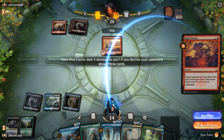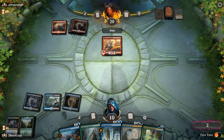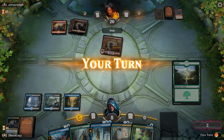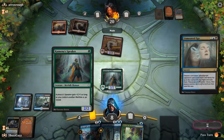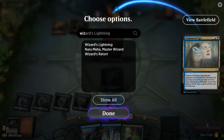We're going to take four. We're going to go down to ten in a heartbeat. We'll go ahead and take four. Alright, so we'll go ahead and play Forest. Kumena Speaker. Unmoored Ego — I think we're going to name Wizards Lightning.